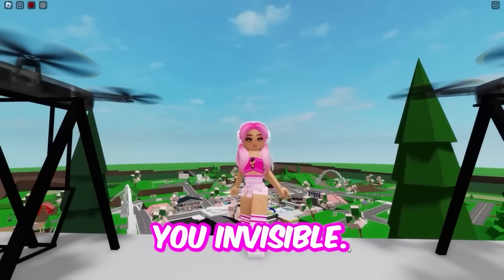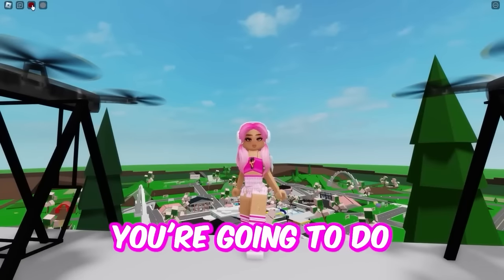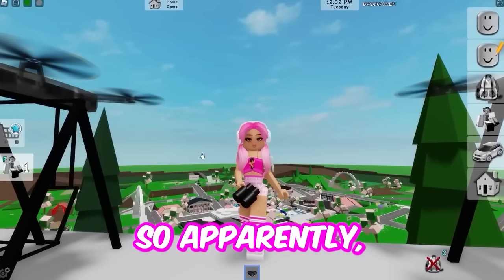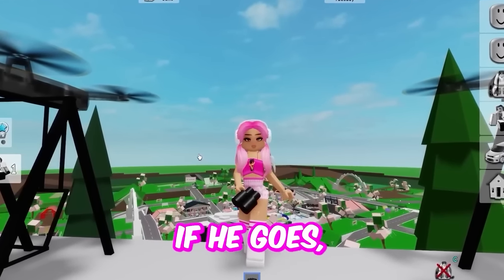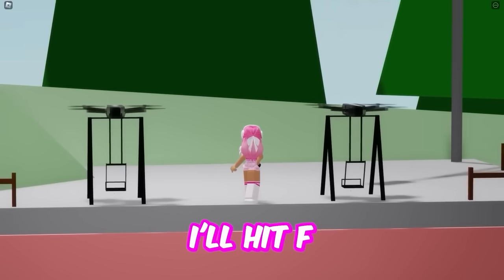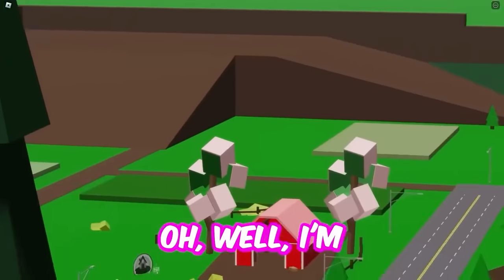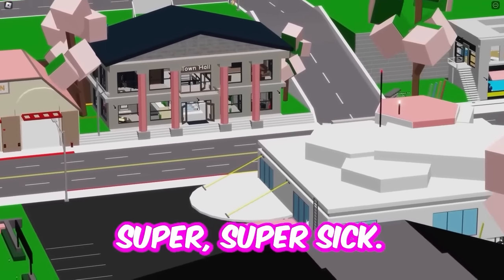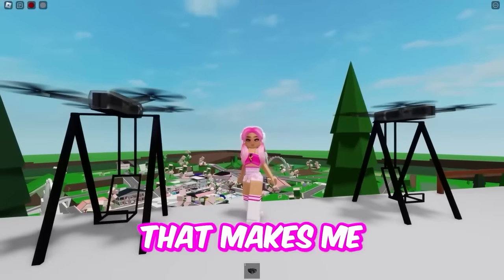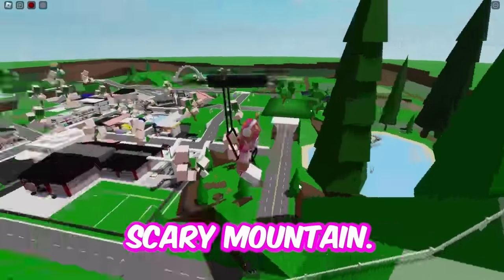Apparently this next hack turns you invisible and I really hope this one is true — I would love to be invisible. So first what you're going to do is get your binoculars out. Apparently if you go into free cam — so you hit shift key — and then you're going to use your binoculars. Hit F and boom, I'm invisible! Where did I go? Nobody knows. Free cam is making me super sick, but the invisibility myth was 100% true. That makes me so so happy — that was really really cool.